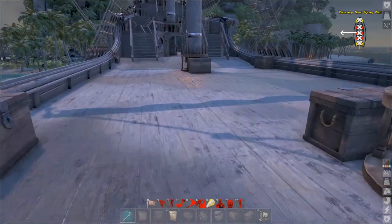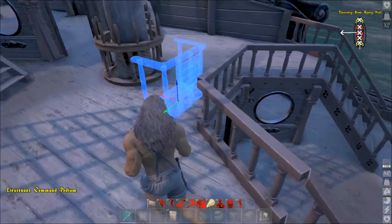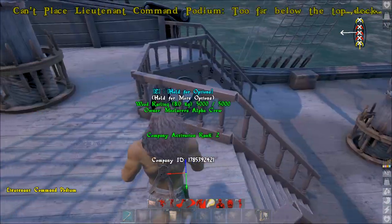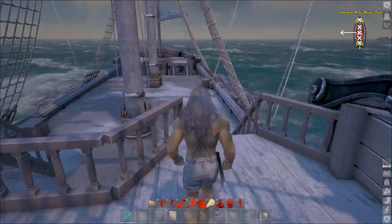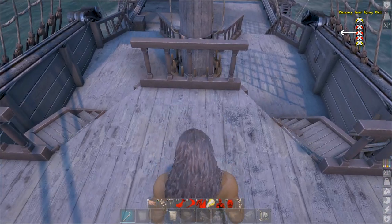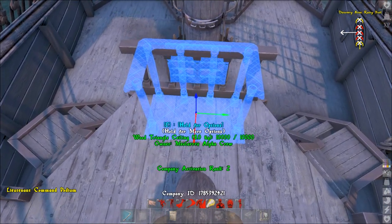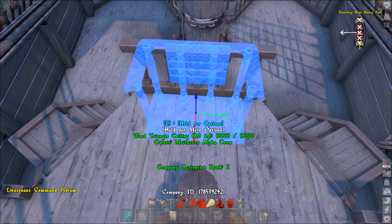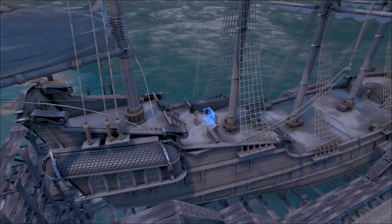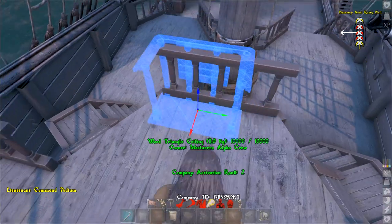There we go. Should we place some up against the rails over here? Why not? We now need a lieutenant's podium. The lieutenant's podium is all about controlling your crew and where they're going to fire their cannons. We've got a couple of really good spots we could place this. We also need to place our steering wheel. Our lieutenant's podium could sit right here at the top of the staircase — I don't know if that's a bad idea or what, but it could work.